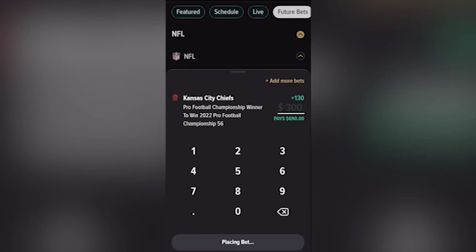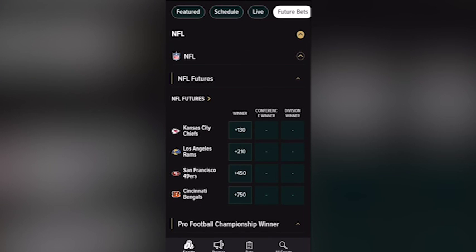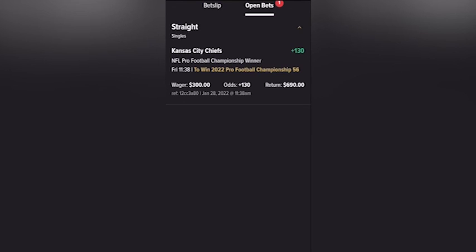We got it ready to go, and so we place the bet. And there it is — it's a success. We click OK, and we're going to go back and look at our open bets and make sure that it's in there. Click on bets, open bets, and there it is. Hope this helped you.